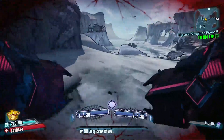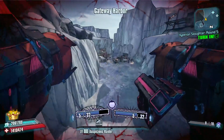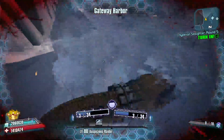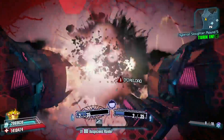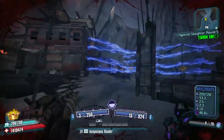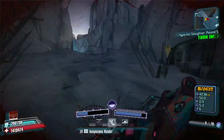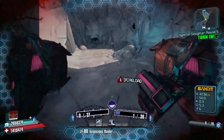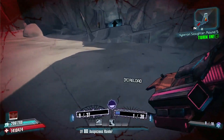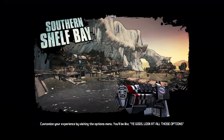We're heading over to Midge Mong now. The quickest way is rocket jumping, but you can run it normally too. Head over to the left outside of Claptrap's place. There's a fence but you can either jump over it or shoot it. Then head through to the Southern Shelf Bay.